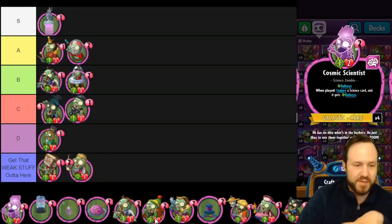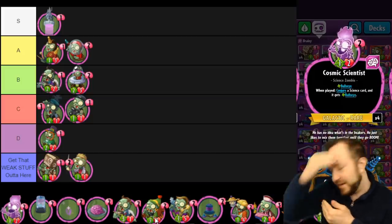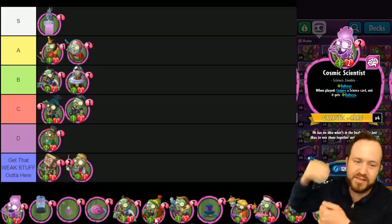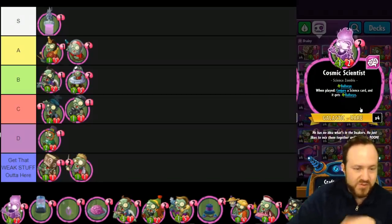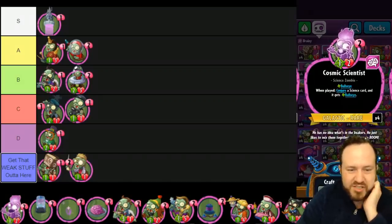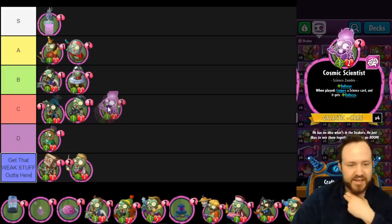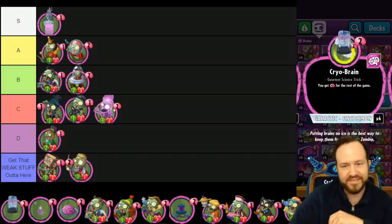Cosmic Scientist is a little gem — similar to Cell Phone Zombie but with one extra health, and most importantly it has Bullseye and always conjures a guy with Bullseye. Bullseye means it won't be charging up your opponent's block meter, which is super important. It has some Science synergy and works particularly well with Huge Giganticus and Dr. Space Time, since that makes the conjured card cost less. It's still not great due to very low stats — if it were a two-two-two it'd be much better. Useful in a couple of decks but not very good broadly, so C tier.